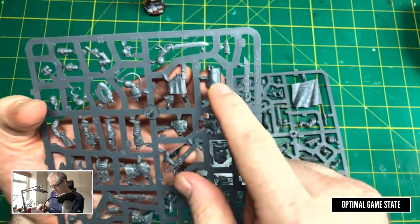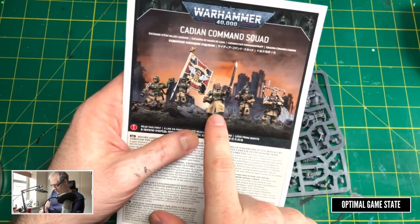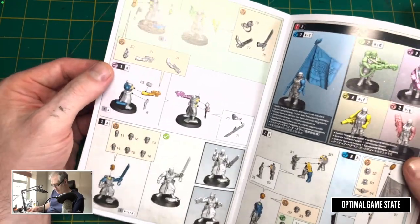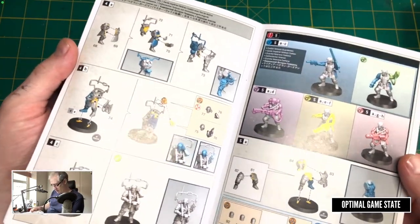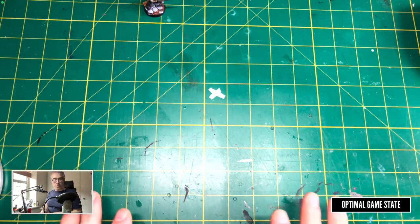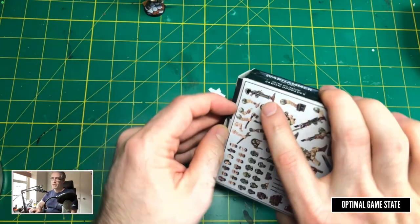These legs are probably the limiting point. If we have to use them we might have to use them to bulk up our numbers, and we may end up using this body as the leader — which is fine. There's always the option to go back later and add more models. But it looks like that is going to be our sergeant, just because legs are going to be the choke point for these models. What I want to do in this video is try to make it within these three boxes — they've already been expensive enough. Getting just two veteran guard kill teams would put you in a similar price range.